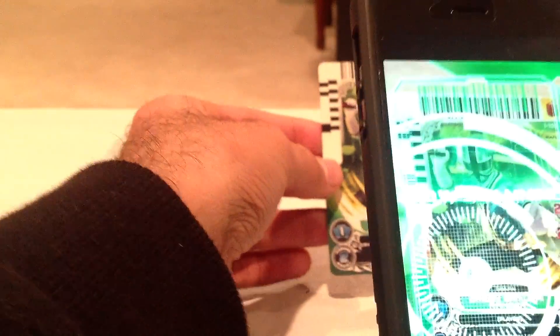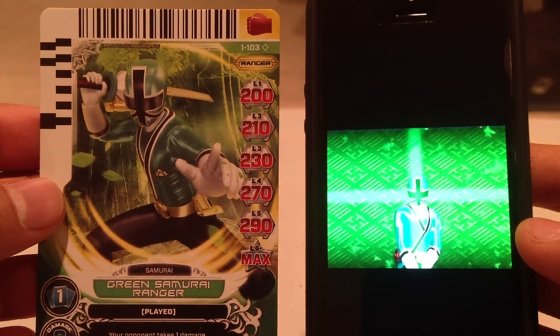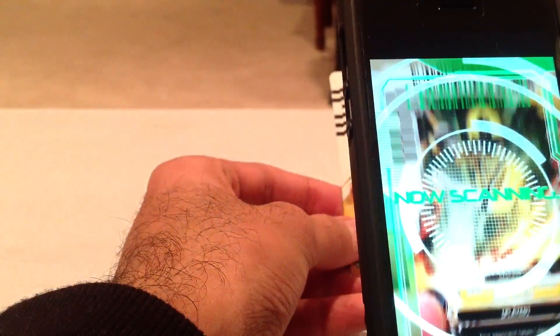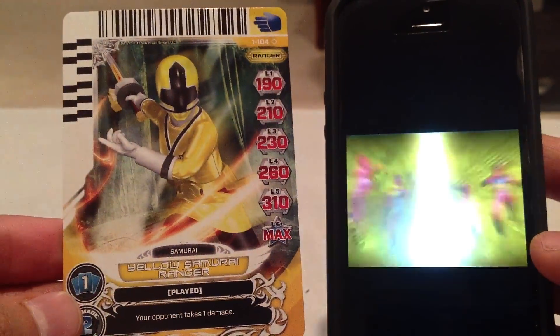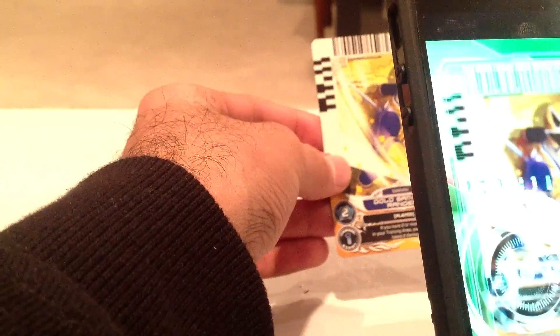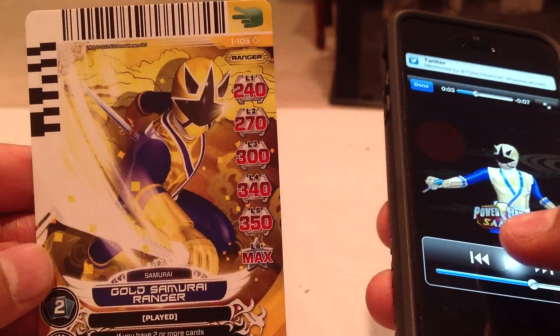Card 103, Green Samurai Ranger. And Yellow Samurai Ranger, card 104. We also have number 105, Antonio the Gold Samurai Ranger, probably with his Barracuda Blade.